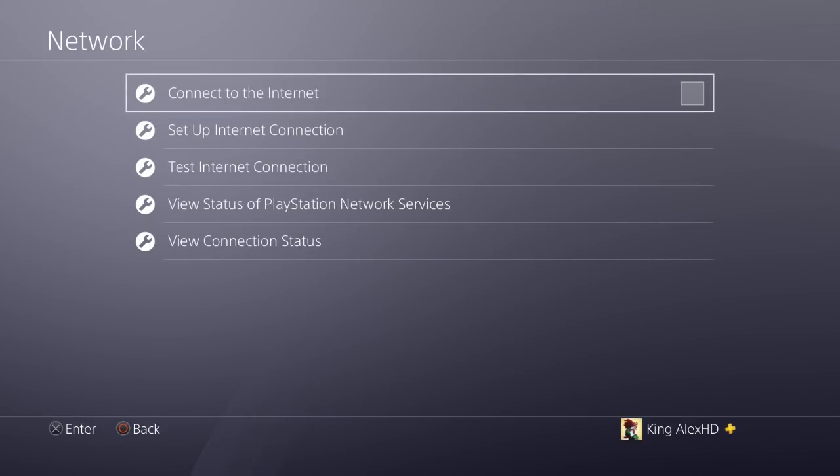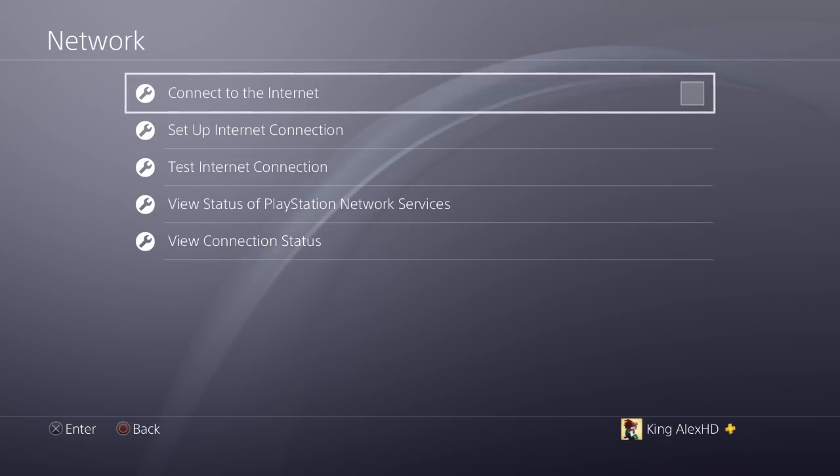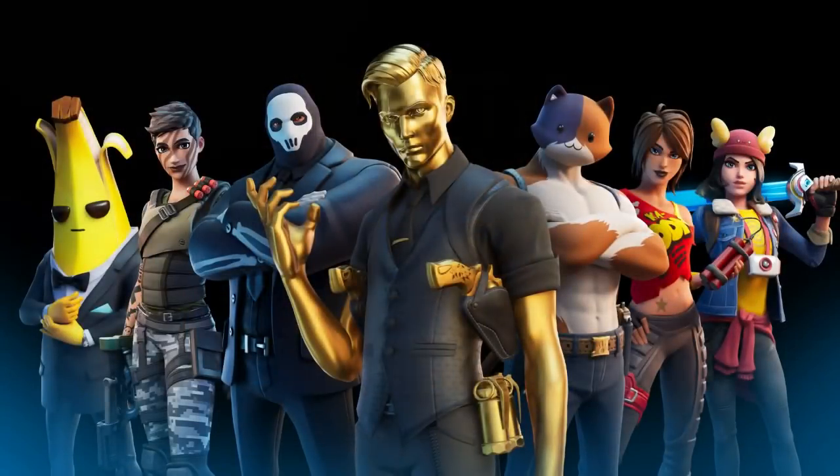After closing the game, disconnect the internet really fast. This works on all consoles: Xbox One, PlayStation 4, Switch, mobile, and even PC. Once you do that, reconnect the internet. You should come back to the game and still have your V-Bucks, while your friend should receive the gift. He can then do the same thing for you. You have to do it really fast or you will lose the V-Bucks and the glitch will not work.